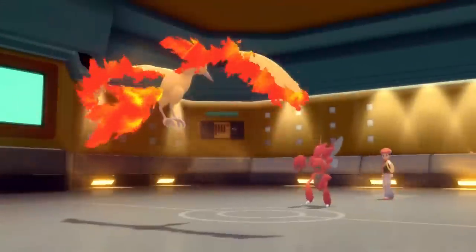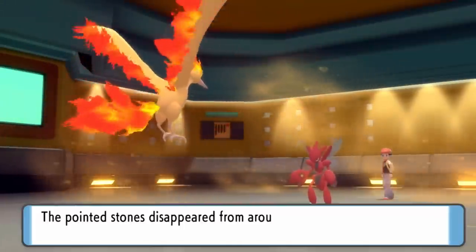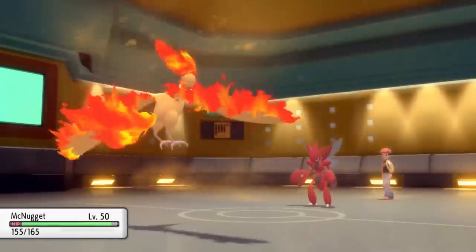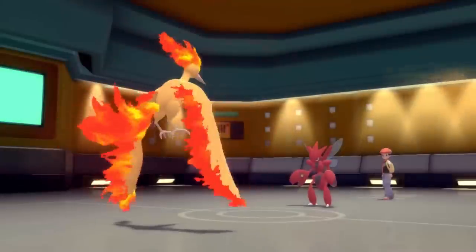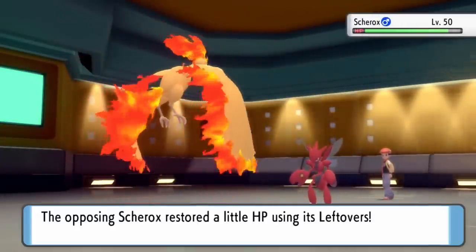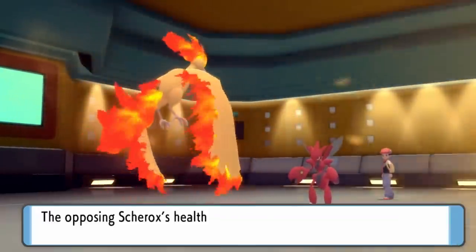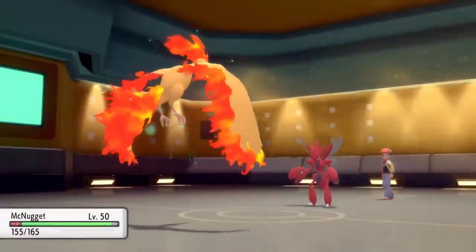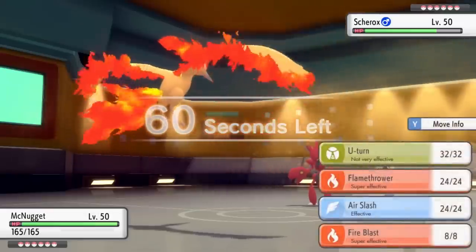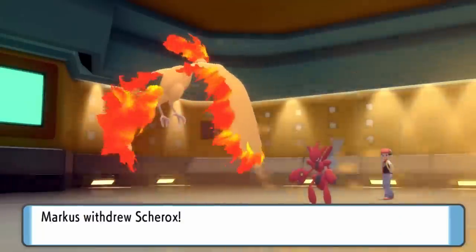Whenever you see a Scizor — which is damn near every time you play a Wi-Fi battle because nobody doesn't use it — it can have a couple different options. This thing could be full out offensive or a defensive utility set. I figure if this thing is coming in on Cradilly it might probably just be to get the Defog. So I predict that and go into the Moltres, who comes in on the Defog. It gets rid of the Stealth Rock, which is unfortunate, but I have a solid matchup: Choice Specs Moltres can do a whole lot of damage to pretty much anything they've got.